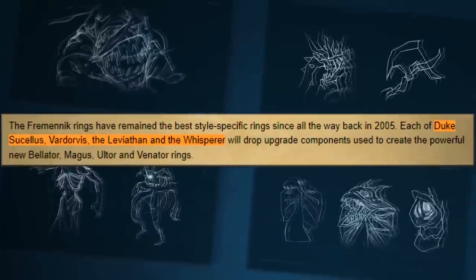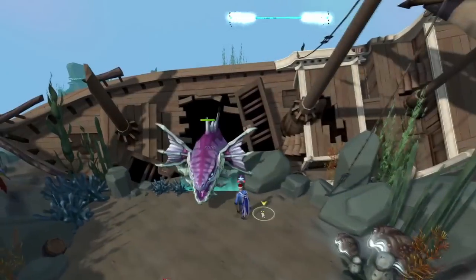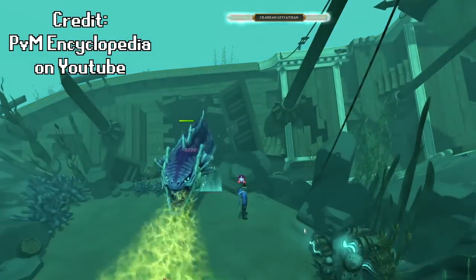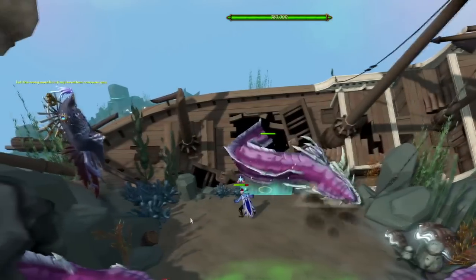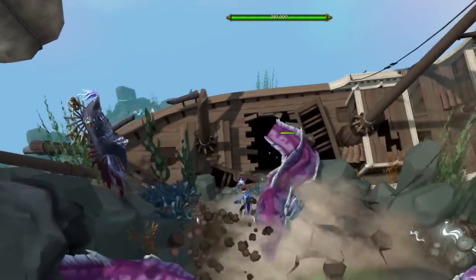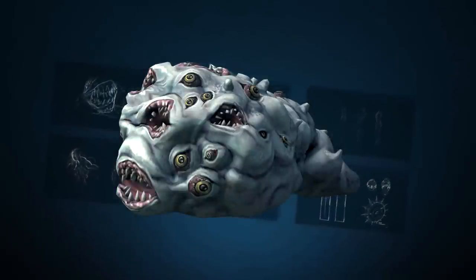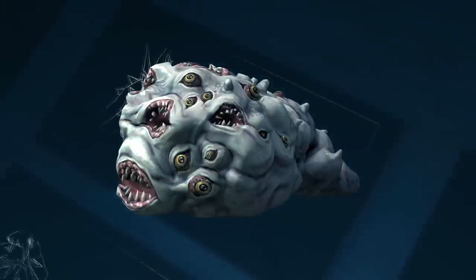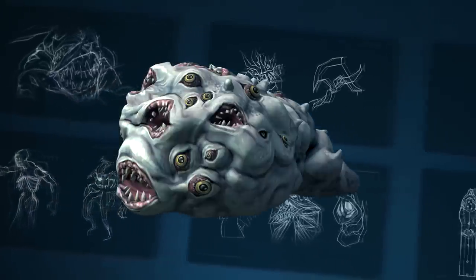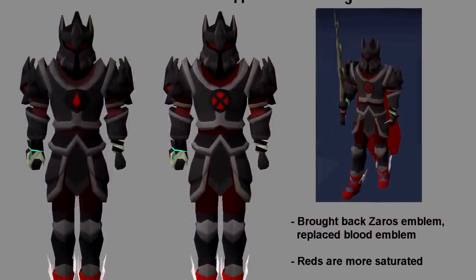We do know the four bosses' names from Desert Treasure 2. One is called the Chrysias Leviathan, a boss you can also fight in RuneScape 3, so some mechanics might carry over. Another is called Duke Sucellus — I honestly don't know how to pronounce it — but it is a general of Zaros. The other two bosses I don't believe exist in RuneScape 3. And there's also Harmo now, which will give the Torva recolor kits for the blood Torva, so that's cool.